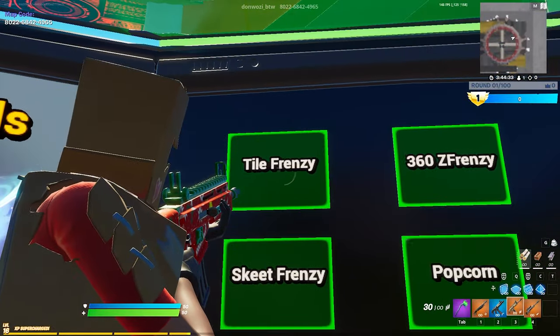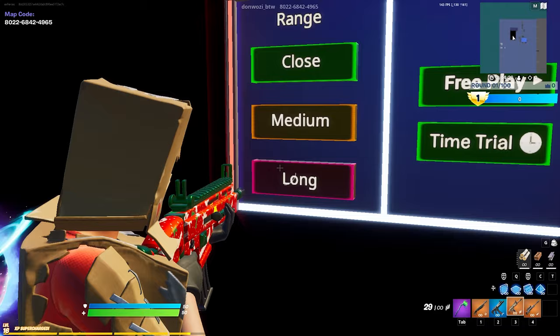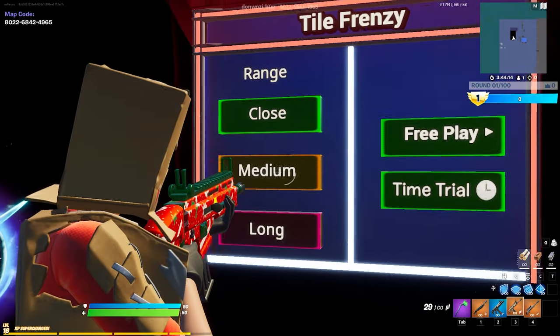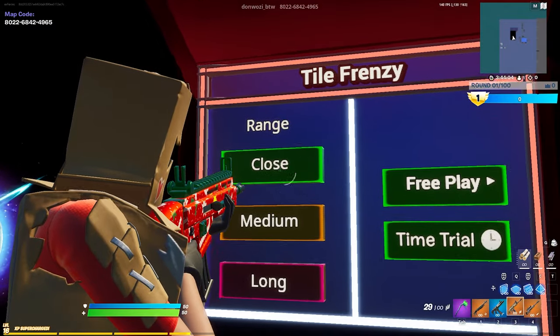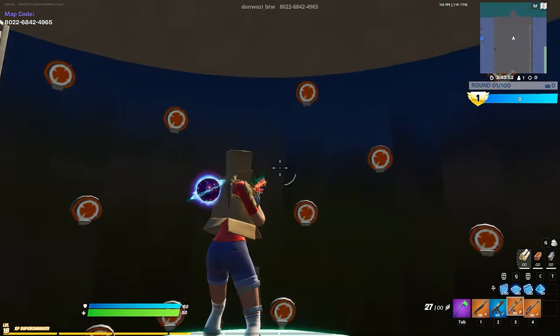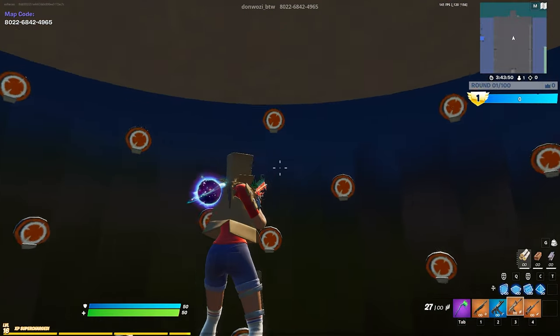For example, once you enter the Tile Frenzy section of this map, you're presented with three different options of ranges to choose from: Long Range, Medium Range, and Short Range. Once you shoot either the short, medium, or long range option, you will be brought into a map where your only objective is to shoot the targets.